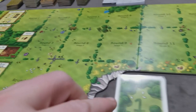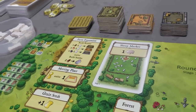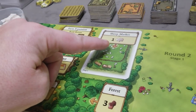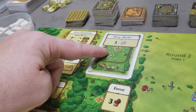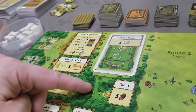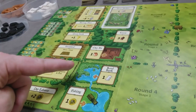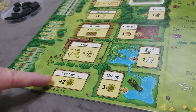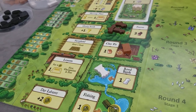Each round is played in three steps. First, reveal the new round card. Second, replenish all accumulation spots on the board — any space with an arrow. Add the indicated number of resources to the spot; resources left from the prior round simply accumulate. For example, at game start: add one sheep, three wood, one clay, one reed, and one food. Some spots don't accumulate — they always offer a set number of resources.